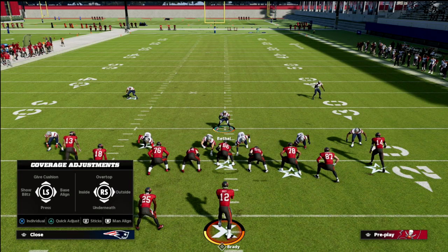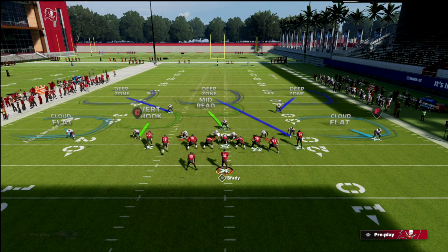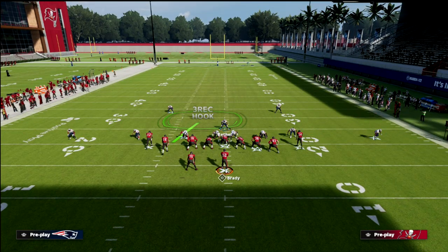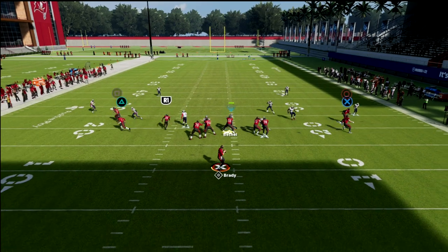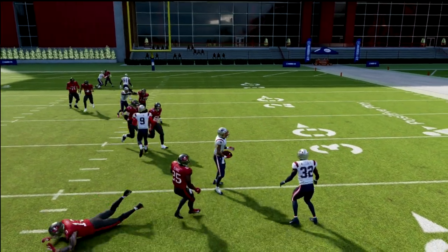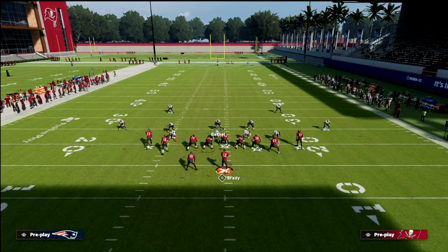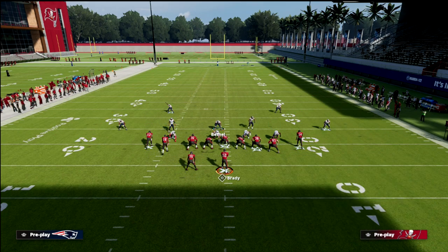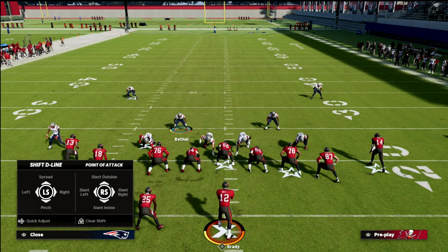Against gun tight in particular, because gun tight is notorious for having really good wheel routes, you can go ahead and shade your coverage down and then recloud your outside corners so that they still go deep to that depth. Then you can drop your zones accordingly. The wheel is tough to throw against that vertical hook especially if you shade it down. On the right side of the field it is a little bit of a different scenario — if I was going to shadow one side of the field it would probably be the right side.